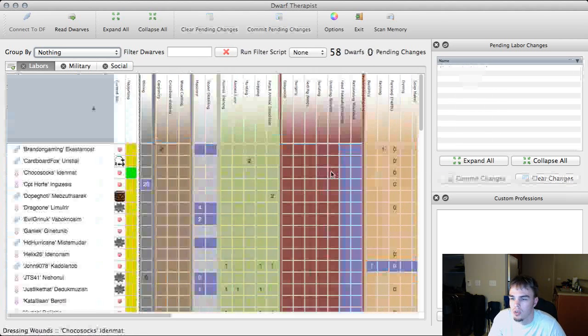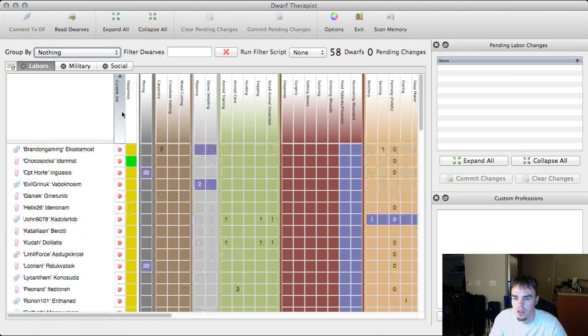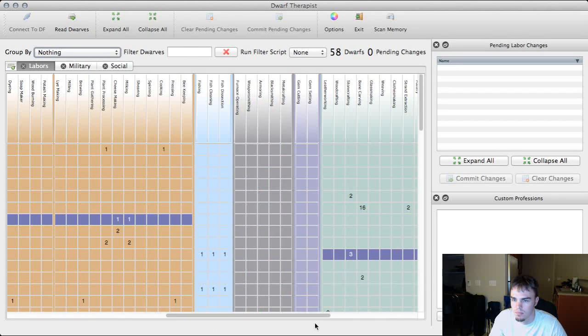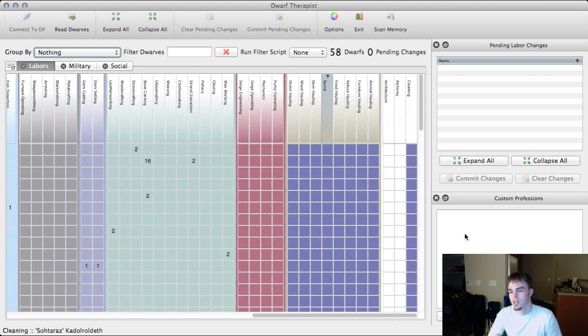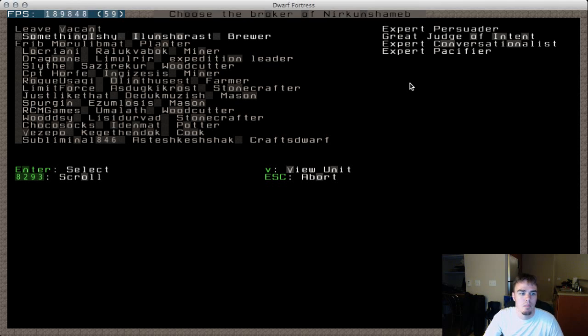There's our 58 dwarves. We got some jobs for a lot of these guys but we still have several haulers. Since I haven't automated everything it's important that I don't assign everybody a task because we do have a lot of hauling going on. The more things I have automated the less haulers I need, because somebody just picks it up, sets it in a cart, kicks it off, then runs and does it again - and all the in-between travel takes care of itself.